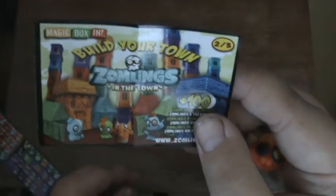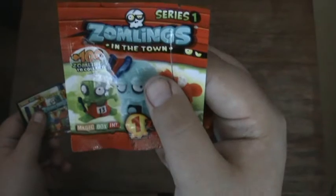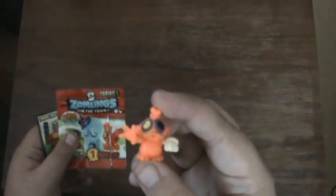Please try and check out Series 2, and if you like Series 1 go ahead and get some. Magic Box Int are on YouTube — check them out for videos on all their products including Zomlings Series 2. There's over a hundred to collect, and Series 2 also has gold ones. Please like, comment, subscribe, and go check out their channel as well. Thanks for watching, bye!